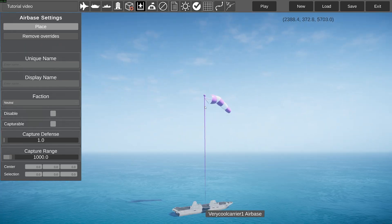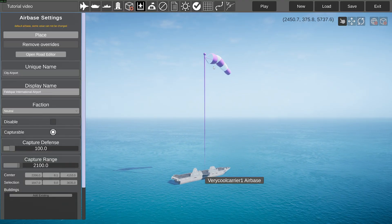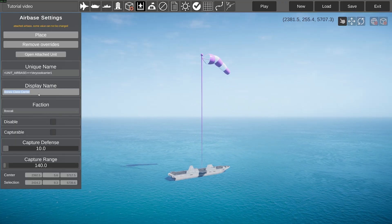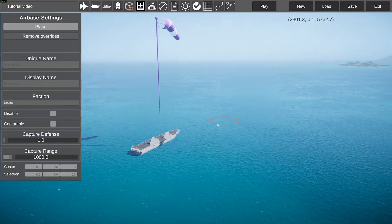As you can see, there's this little flag thing over the carrier, and this will appear on any airbase. I'm not going to be getting into this today, but this basically lets you choose this as an airbase. You can change its name, which faction the airbase is in, and capture/defense settings — so for example, if a team lands on this, will it be able to capture it, etc.